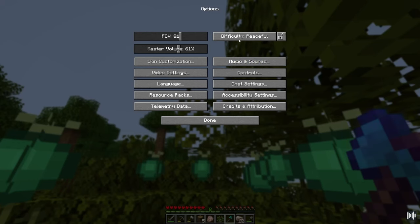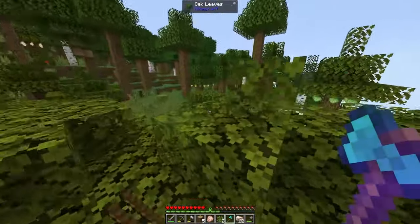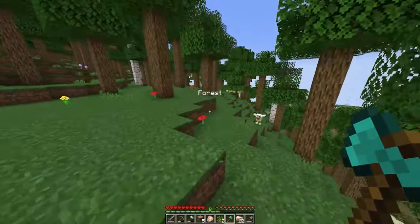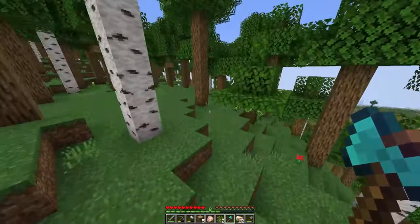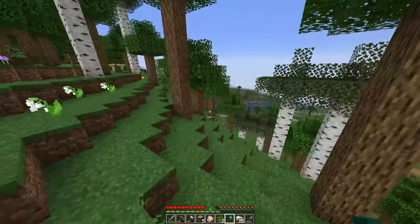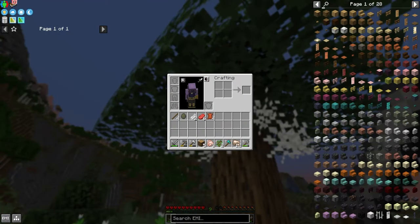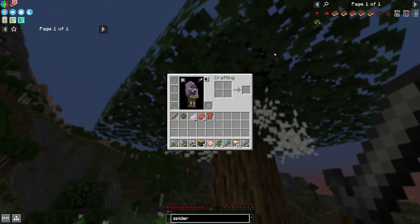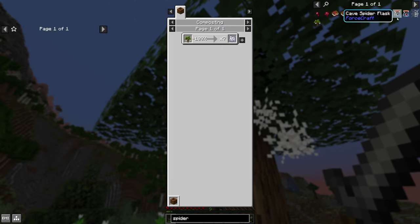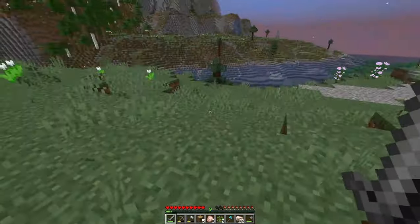Are we on peaceful mode? I haven't seen any mobs — yes, we're on peaceful mode. Well, that's not very useful. I'll set it to normal. I'm not going to be able to get string if I'm on peaceful mode, and my hunger wasn't going down this entire time. Oh, there's water just over here — and there's a spiderweb sapling, which I assume makes string. It's not fully grown yet, so we'll have to find out later. If you were playing on peaceful mode, maybe the pack is completable on peaceful — I'm not too sure.